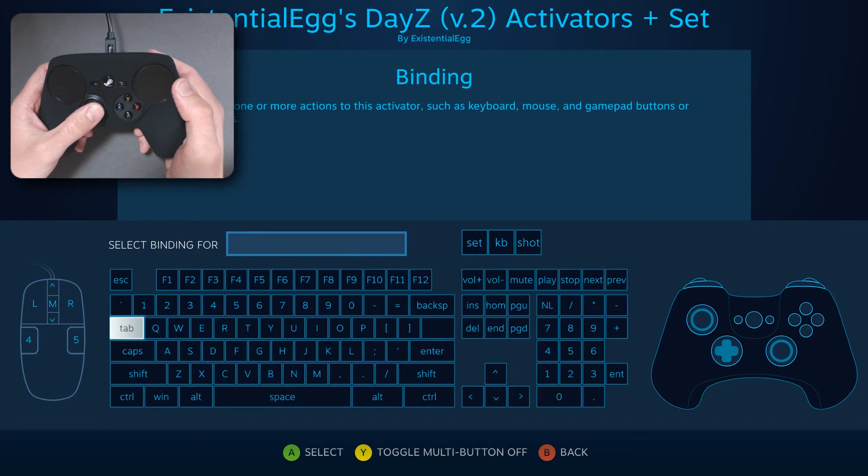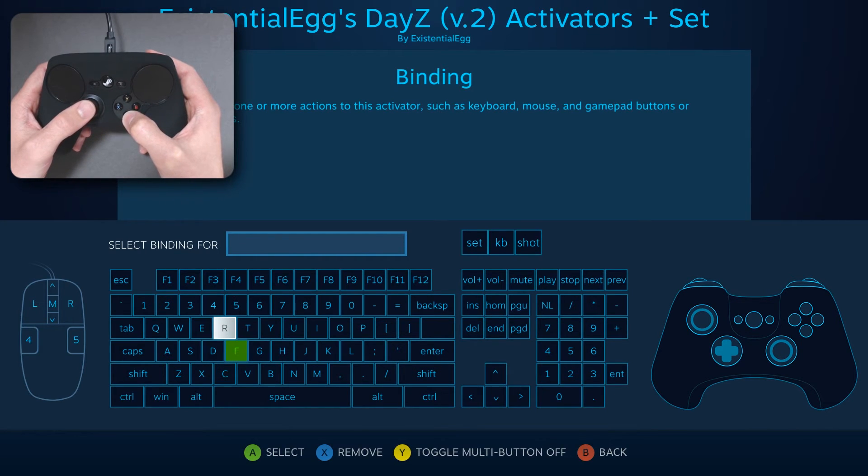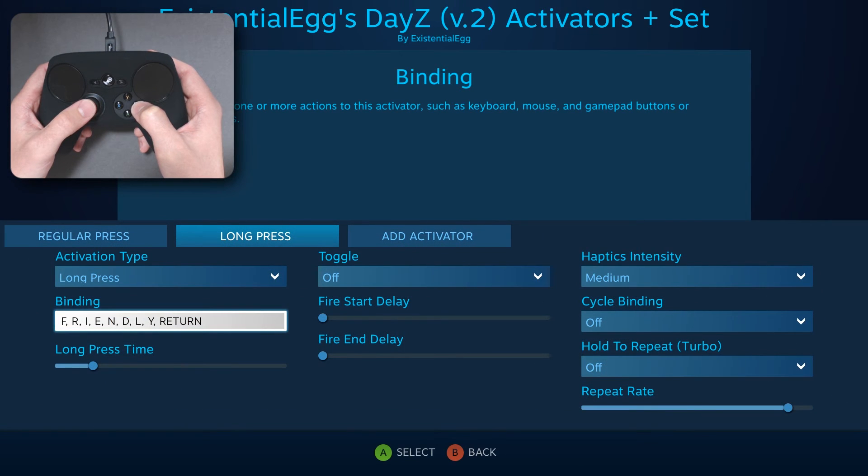It will remember the sequence — the order. I just kind of always thought it was jamming everything at once, but no. We can go... 'Friendly', then Enter to put that in, and then go back. So you can see the binding right there is 'Friendly Enter' on a long press.